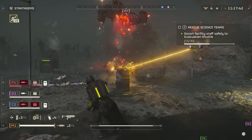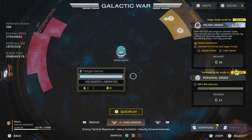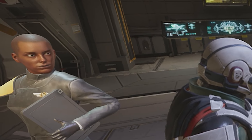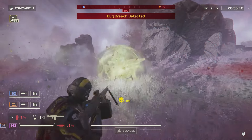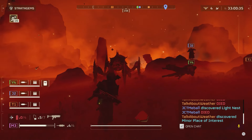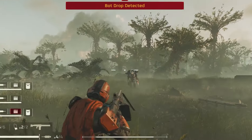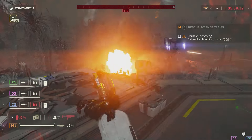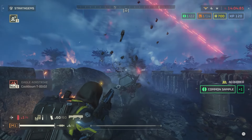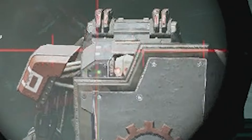On launch, Helldivers 2 features two very distinct enemy factions, and a suspiciously empty galaxy for future ones. The first and most recognizable are the Terminates — giant bugs that slow you with acid or bowl you over while continuing to pursue you without a head. The second being the Automatods, with their terrifying sprinting robots, chainsaws for arms, and heavy units that have a habit of exploding after you defeat them. Something shared between the two is the nightmares they give me.